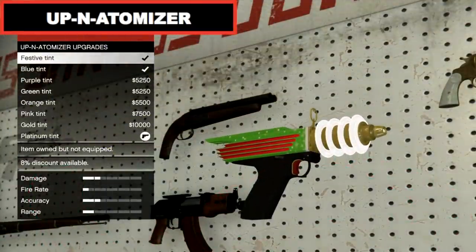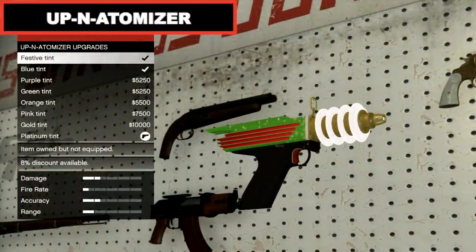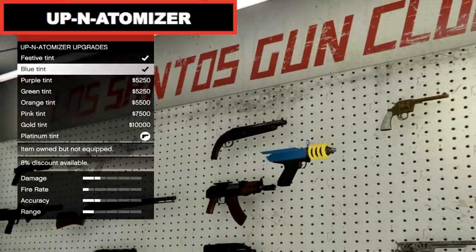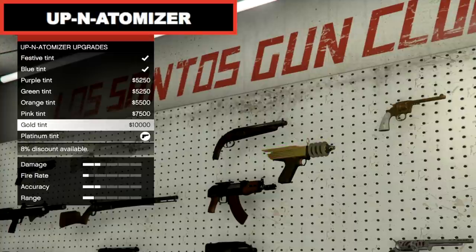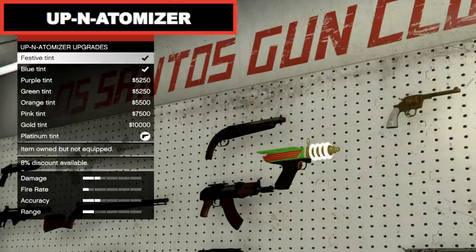The Up-n-Atomizer is the most unique weapon in the game. It's a nice addition and boasts a powerful ability to move vehicles and objects without causing much damage. It's super handy for all those times you've got your vehicle stuck, especially during selling missions.